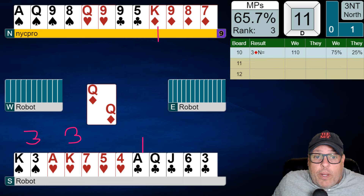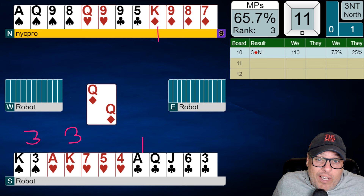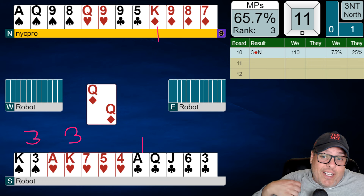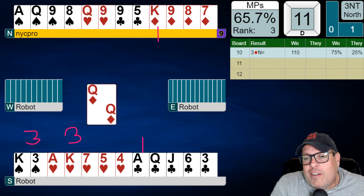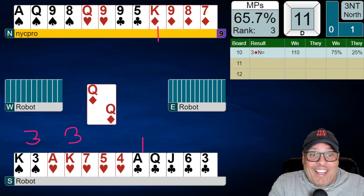Not bad, right? Where are our extra tricks going to come from? It could be a lot of places. If hearts break 3-3, we're just going to take two extra heart tricks without any extra work. If the king of clubs is onside, we could potentially take four extra club tricks if it's also a 3-3 situation. But the robots have gotten off to their perfect choice of leads, so we need to make a decision on where to go initially. If we try hearts first and they don't break 3-3, and we haven't taken a club finesse yet, we might lose that and then hearts and diamonds.